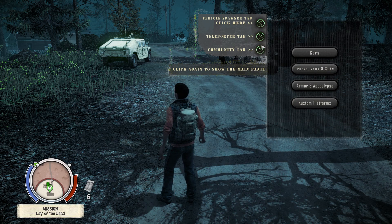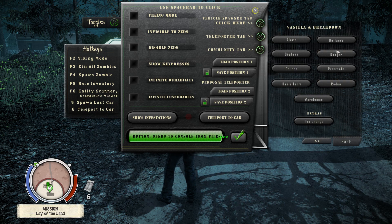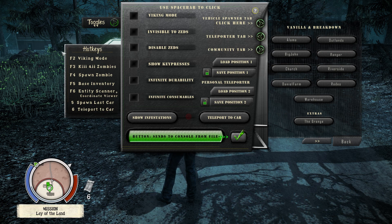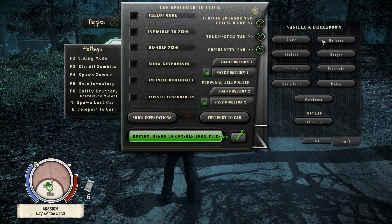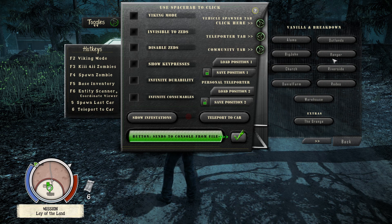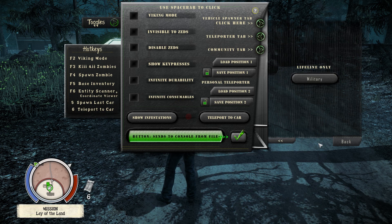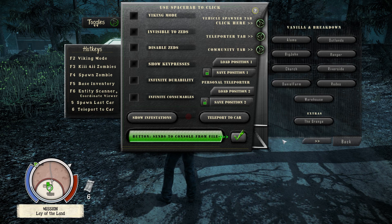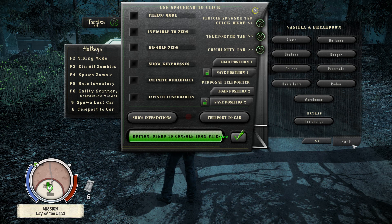After custom, you have the teleporter tab, which allows you to go to any of your homes in the entire game. This is the vanilla Breakdown area — you have the Alamo, the Outland, Big John's, the church, the ranger station, Riverside, New Daniel's Farm, the Rodeo, the warehouse, the Grange, and for Lifeline the military base you start with. I'll probably make a video going through each one of these locations.